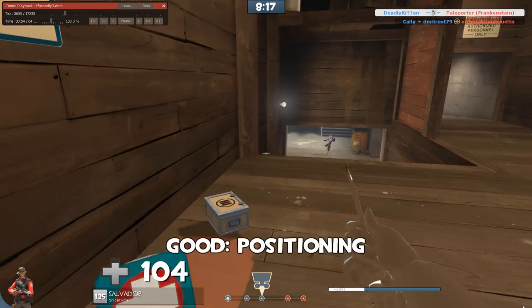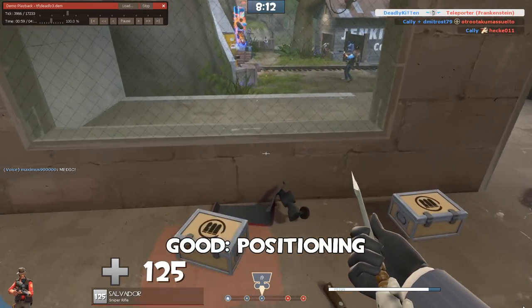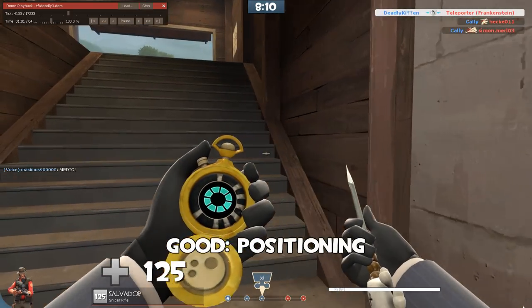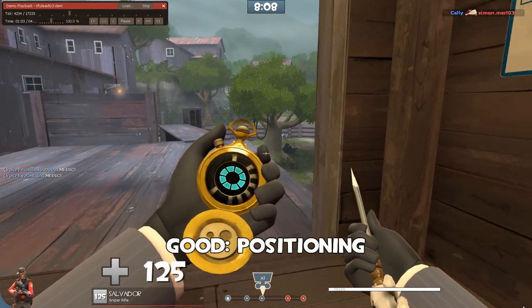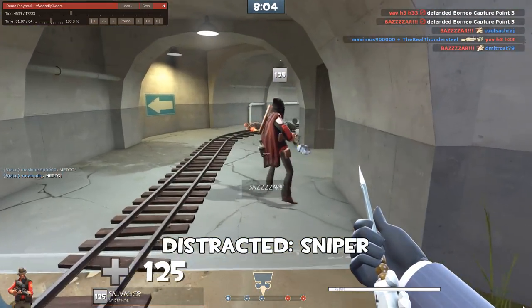I like that you nope out up top, putting you in a good position. Maybe go to the revolver on that pyro. We've got the reset — you go back to the good position. Nice high ground. Hard to get hit here, and you get all your options. You see the distracted sniper.